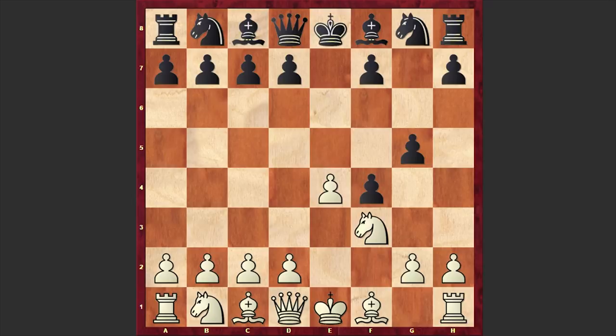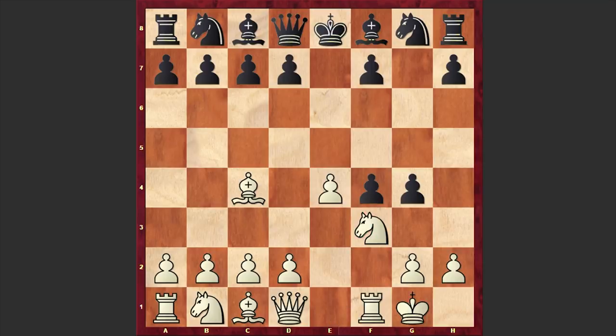Black is choosing the classical line where the g-pawn comes to support the f-pawn, and in some lines the g-pawn can step forward and harass the white knight. Bc4 was played, g4 — right now the knight on f3 is under attack. But here Nakamura keeps assaulting the kingside. Yes, he's sacrificing his knight — and this is the Muzio Gambit.